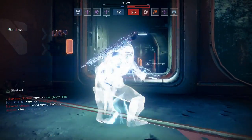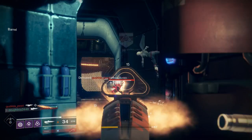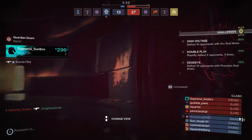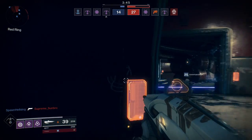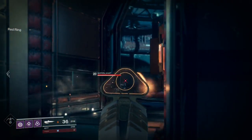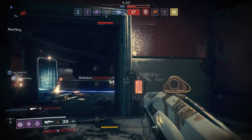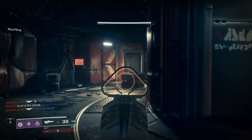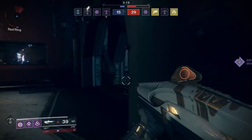Pulse rifles aren't the meta right now — it's definitely an auto rifle meta. But I think there's a range where you can outclass some auto rifles and do some good damage with this. So 23 damage to the head — that's 69 per burst. Which is a three-burst kill if they're all headshots. But it can have potential depending on the resilience.